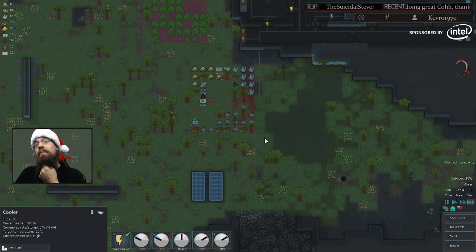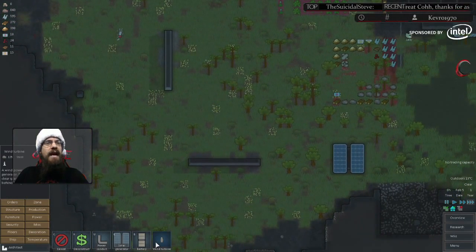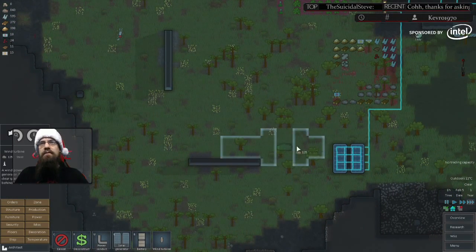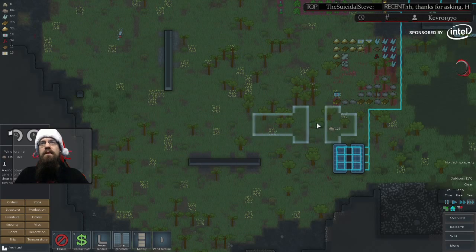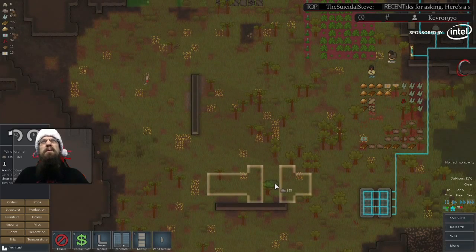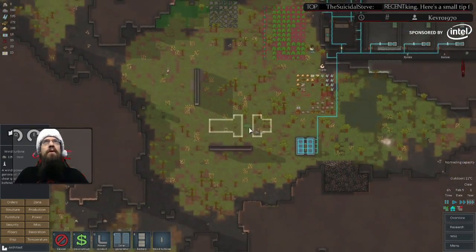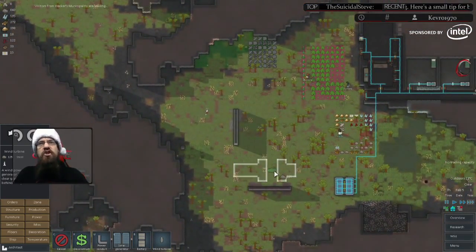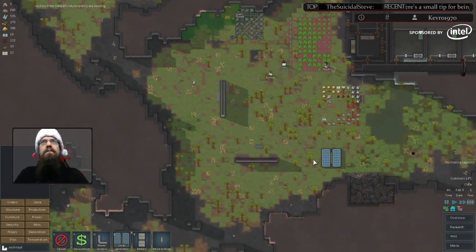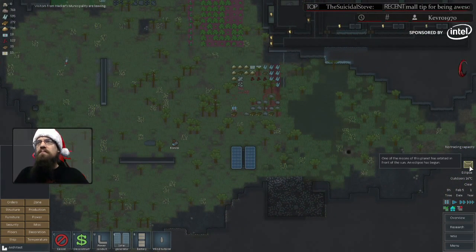It looks like we may need more power. This is a good opportunity to look at wind turbines, which is the other source of power. We'll stick a little wind farm right here — we don't want to put too much in the center, and we don't want it right in the mountains. We'll show you one of them. Then — one of the moons of this planet has orbited in front of the sun: an eclipse has begun.